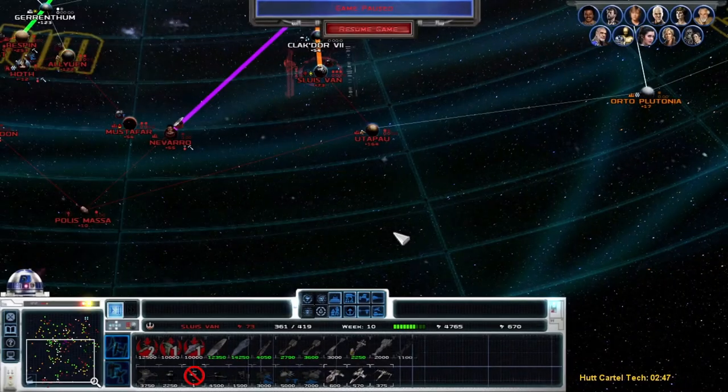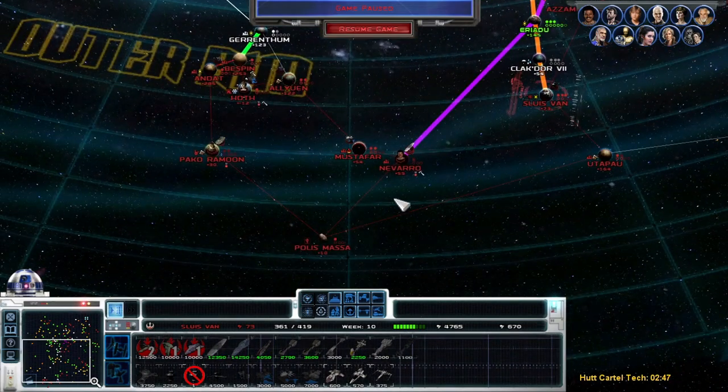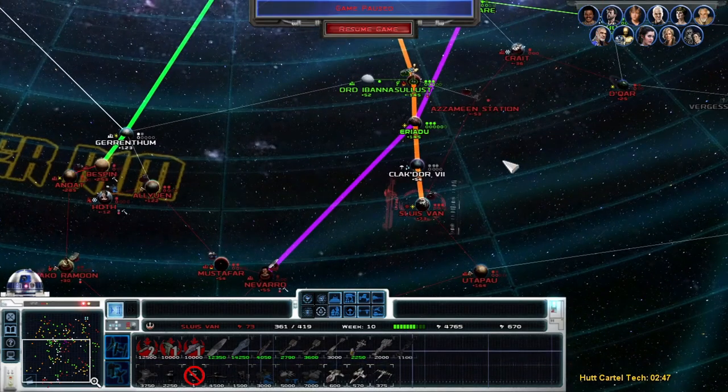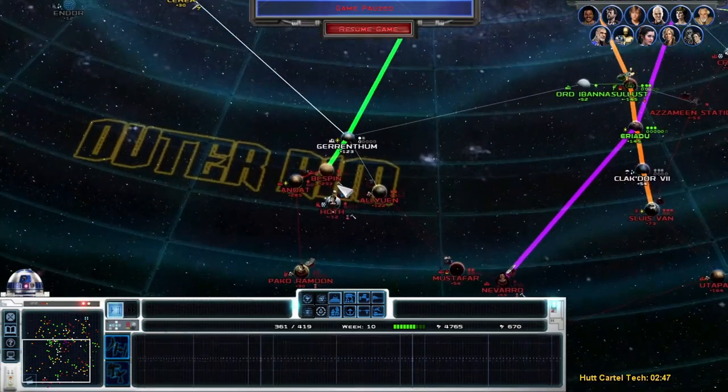Hello everybody, welcome to Carid's Game. I'm your host Carid. Today we're back at it again with some more Empire at War, playing the amazing mod Awakening of the Rebellion. In the last episode, we destroyed a Star Destroyer — our first Star Destroyer we ever encountered — and we completely just destroyed that thing. We didn't even lose any ships doing it. It was kind of impressive.